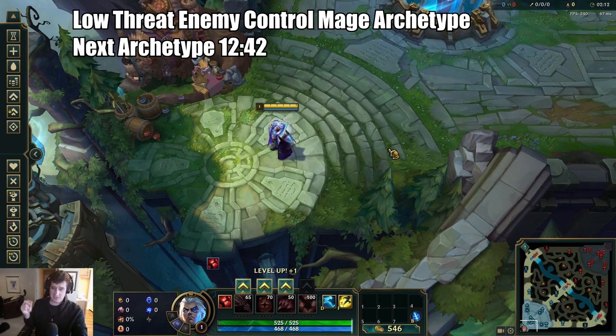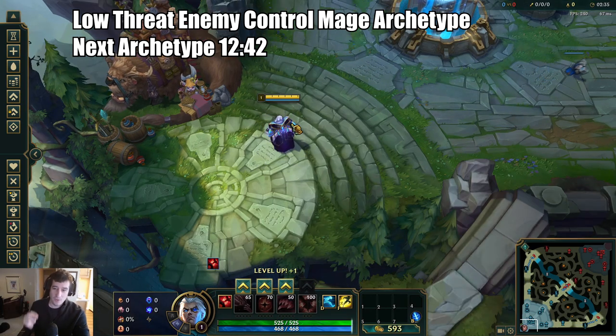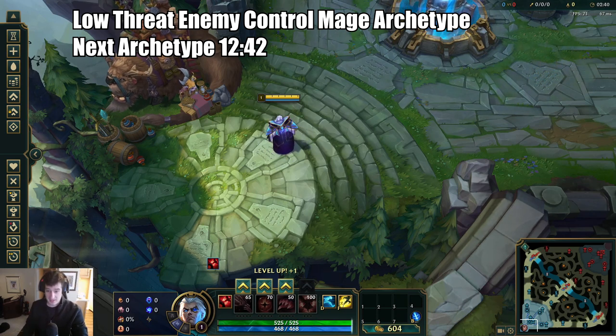I do not want to see you using Glacial Augment and Everfrost and utility builds into lanes where you can maximize. You should be getting a ton of CS, doing heavy carry builds, and really punishing enemies for playing these lower-threat champions into Swain. They really need to punish Swain early before he gets his scaling going — so when you see a low-threat enemy control mage locked into your lane, this is when you should definitely lock in Swain to carry games.